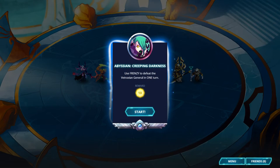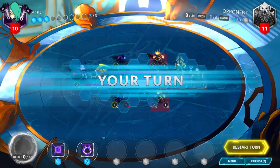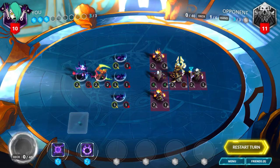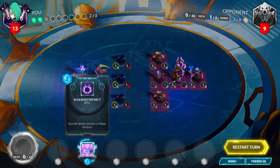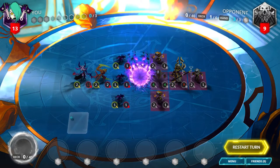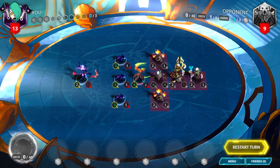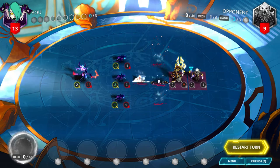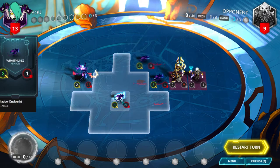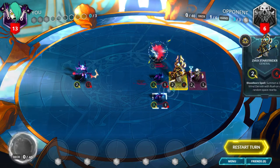Abyssian, Creeping Darkness. Use frenzy to defeat the Vitruvian general in one turn. Play both cards in hand: the Void Pulse and the Soul Shatter Pact. Move forward 2 spaces with your Piercing Mantis and destroy the opposing 3 enemy minions. Then move 2 forward with your 3 Wraithlings and deal 3 damage with each of them to the enemy general.